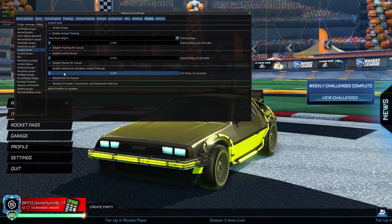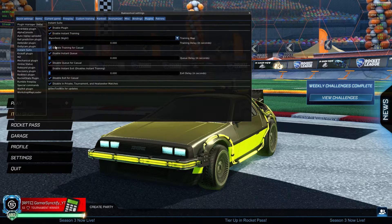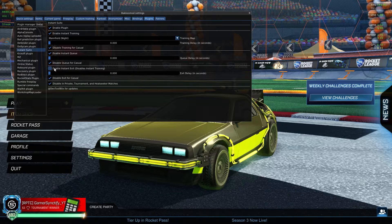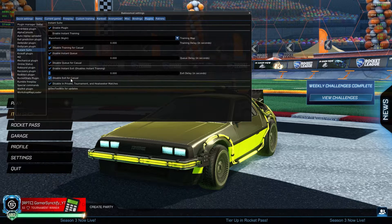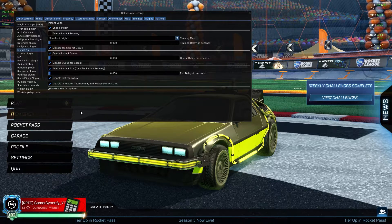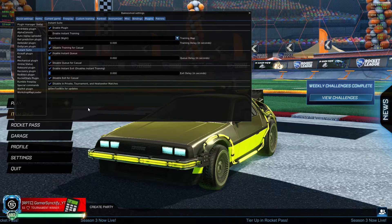Same as before, you can disable instant queue for casual. There's also 'Enable Instant Exit' — if you enable this, note that it's separate from training, so you won't hop into training automatically. You can put a delay on exit as well and disable it for casual. You can also disable everything for private, tournament, and Heat Seeker matches since those are different game modes. If you found this video helpful, drop a like and subscribe, and I'll catch you in the next one.